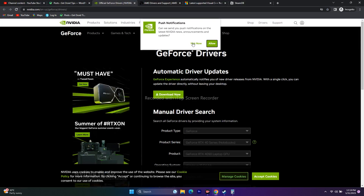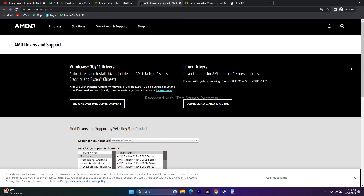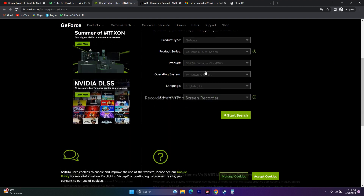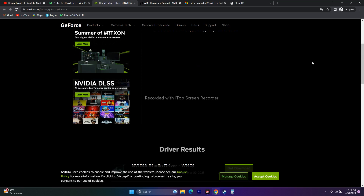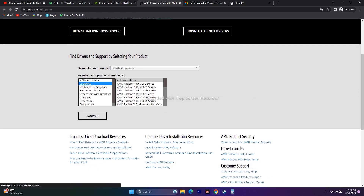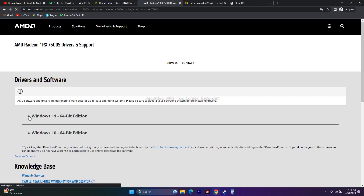Next, update your graphics card drivers. Links will be provided in the description. If you're on NVIDIA, click the NVIDIA link and select your GPU details — Windows version, product type, product series, etc. — then click Start Search. You'll find the latest driver (e.g., version 535.98). Download and install it, then restart your PC. If you're on AMD, go to the AMD link, select your details, submit, and download the appropriate driver for Windows 10 or Windows 11. Restart after installation.